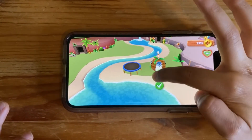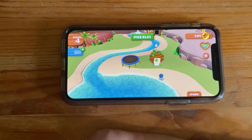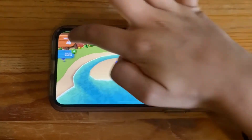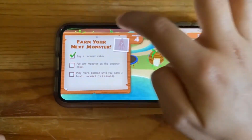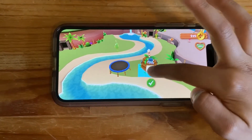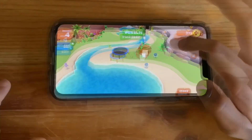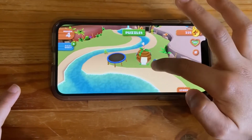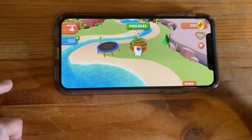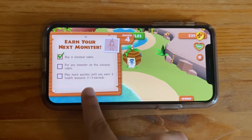Julius — on the coconut cabin? There's already one in it — that's my monster. Let's put any monster on the coconut cabin. We did that, right? Oops, I made a mistake. Now let's wear a blue square. I think that's it — let's put any monster on the coconut cabin.